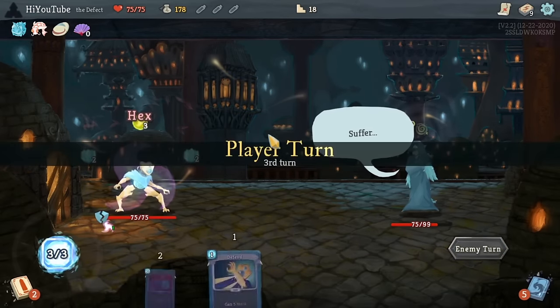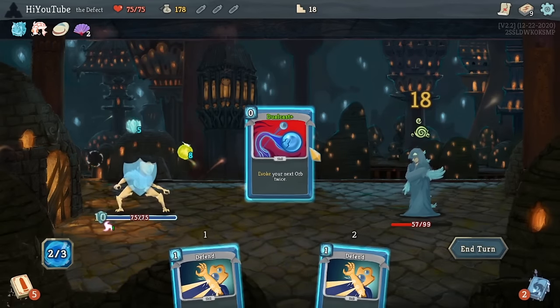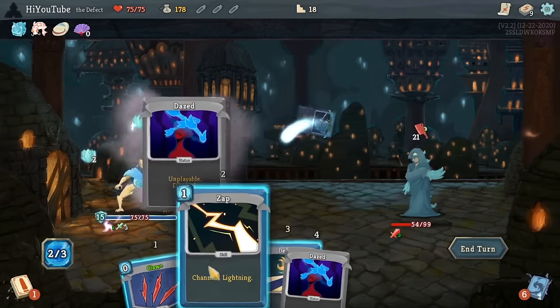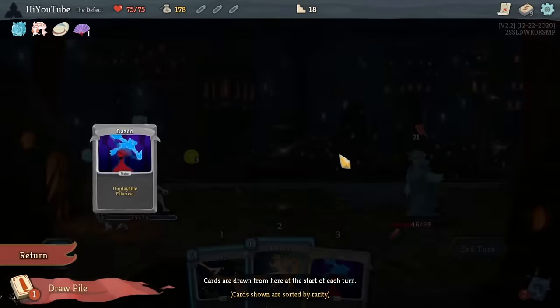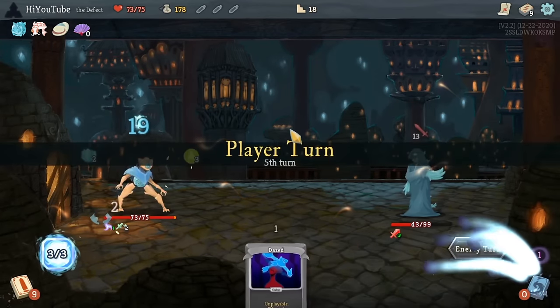Which we're going to find is pretty helpful, as these two Claws — which we're not drawing that frequently — with nine cards in the deck, we see the Claws maybe an average of once per turn. It's just not that quick when it comes to damage output. And that's going to cause some problems in these fights.